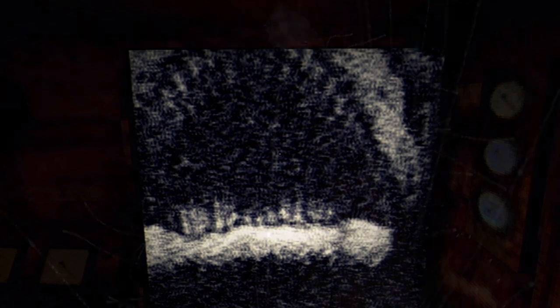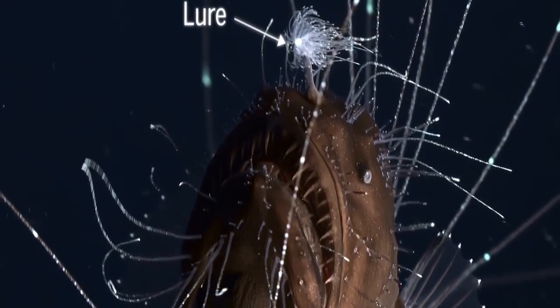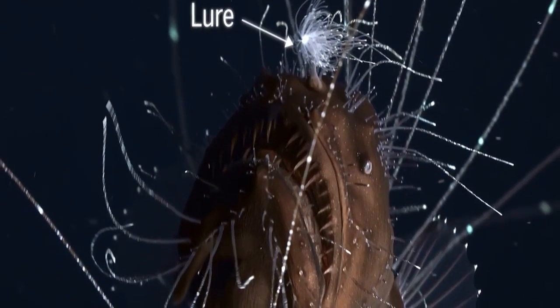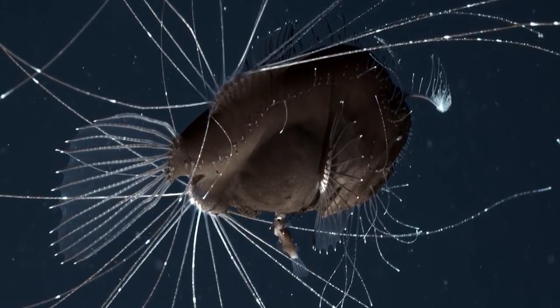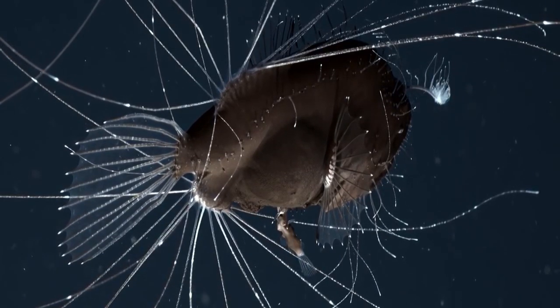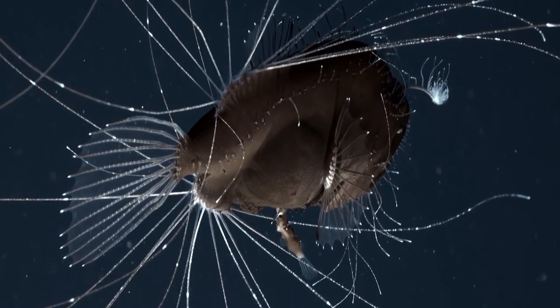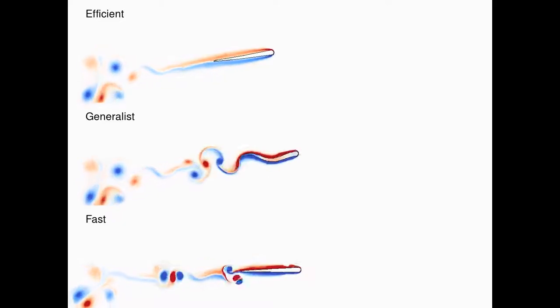The jaw and stomach of the anglerfish can extend to extreme lengths to allow it to consume prey up to twice its size. Because of the limited amount of food available in the anglerfish's environment, this adaptation allows it to store food when there is an abundance. Since they live in a poor energy environment, the anglerfish exhibits an energy conservation method of swimming, moving lethargically first, with burst movements when they know their prey is in close enough proximity.